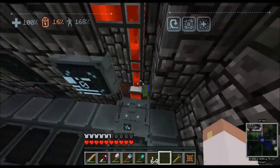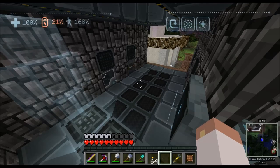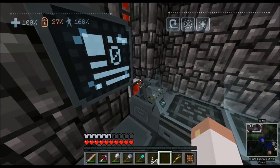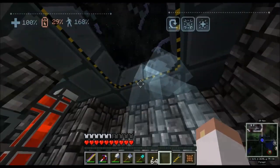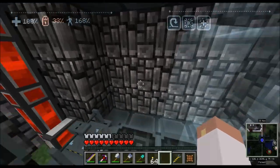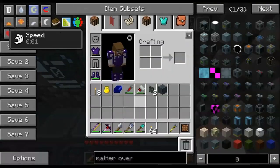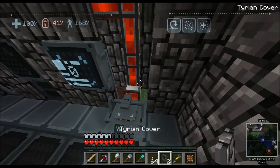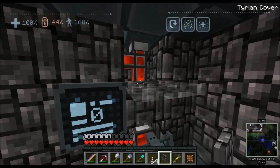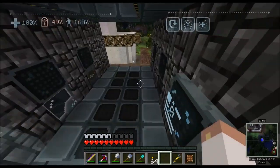I need to charge up because today we're going to go get our gravitation anomaly, bring it over here, and actually set up our legit power station — probably for the rest of the series, because I don't see us needing much more power than what that's going to give me. So I'll put these blocks back in and just leave that guy sticking out of the roof for now.